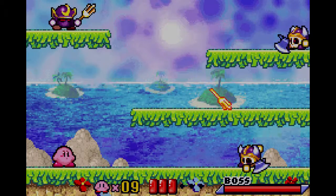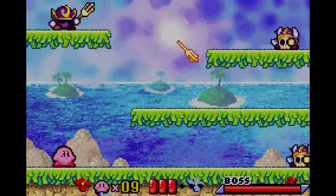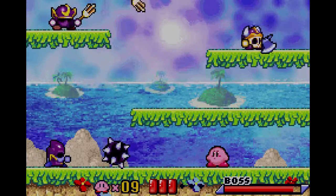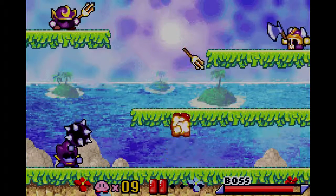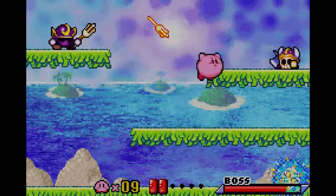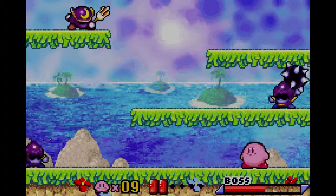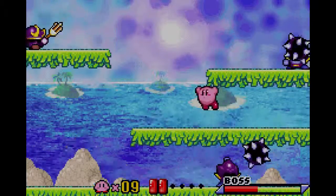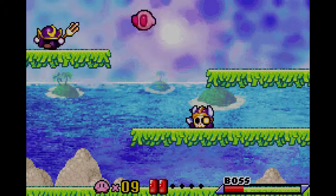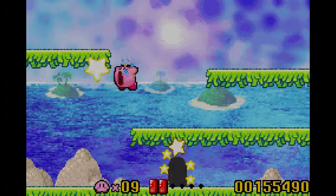That one on the top left is a Trident Knight, and the other two are Axe Knights. Let's try and get these guys — you can just swallow them. That's a Mace Knight that just spawned. Mace Knights are stronger but you can still swallow them. Let's get that Axe Knight. There are also Trident Knights and more Mace Knights coming in waves. Awesome sauce — we cleared them all.